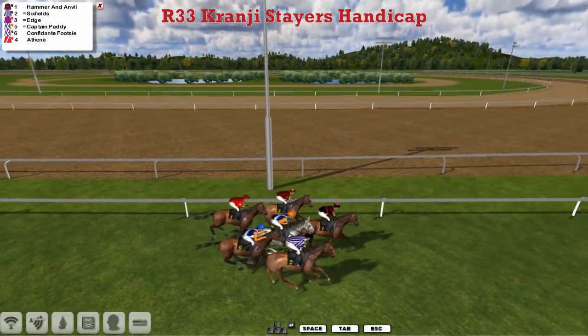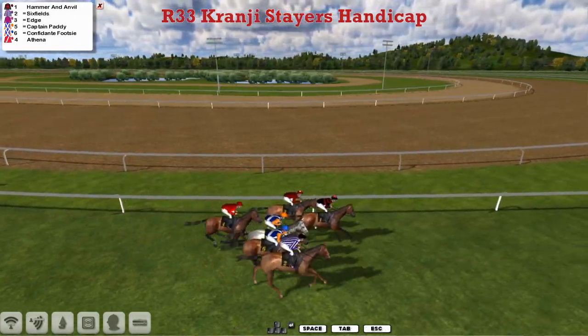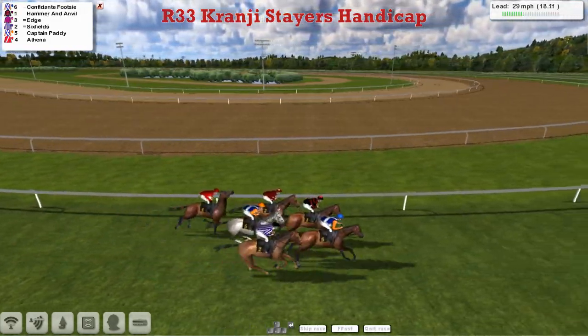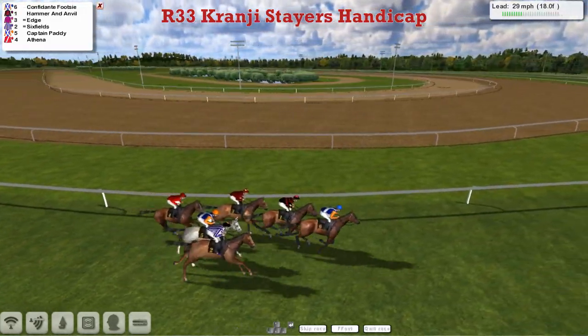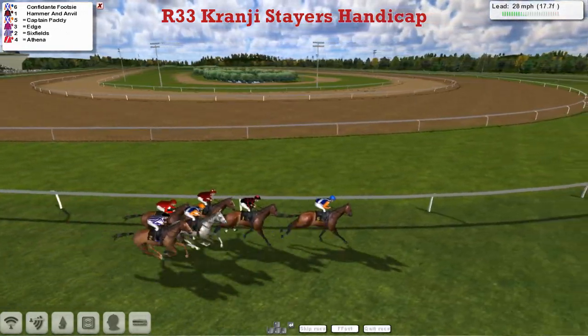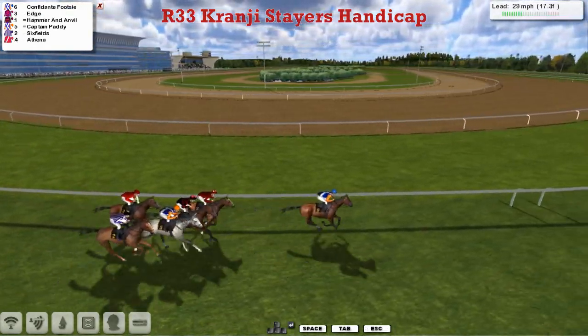And Hammer and Anvil, whilst quickly out — if you can be quickly out in a 2 mile 3 furlong race — I'm not sure how many times round the track they've got to go, but I'm sure this course is not that tight. They might have got the inside one, the all-weather one. I think it'll probably be two circuits. And it's Confident Footsie who's in the lead by two lengths.